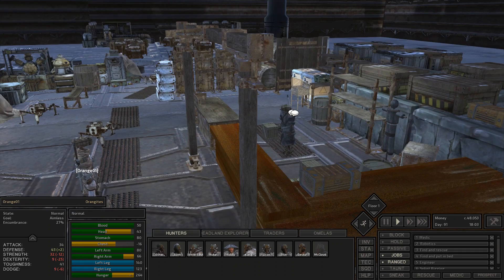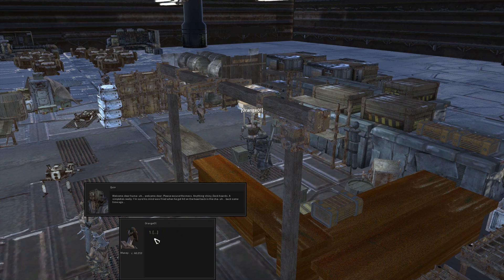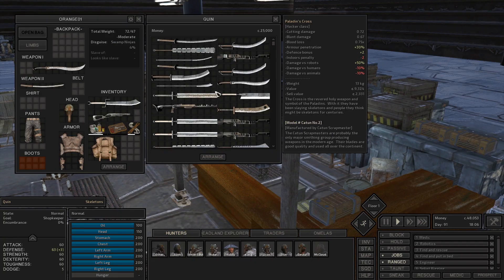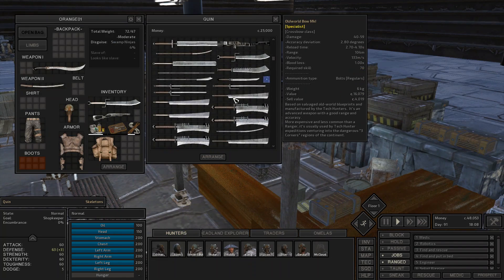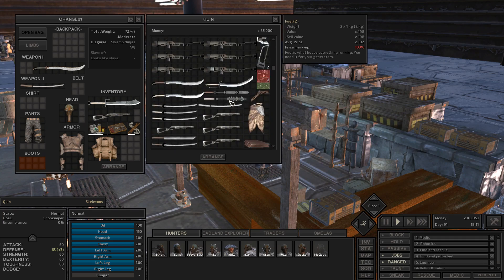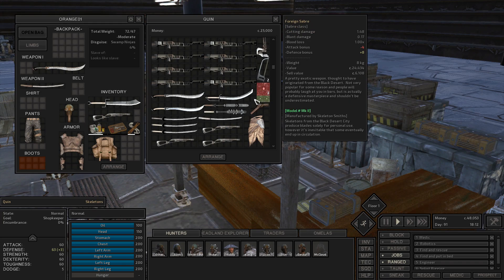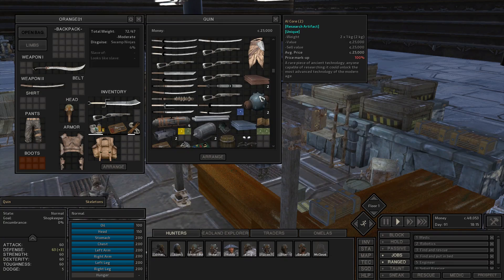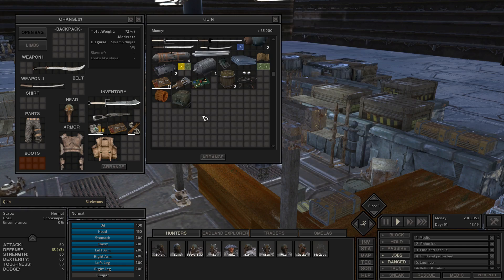If you talk to Quinn right here, they're the one that sells stuff to you and they've got some unique dialogue. They have a ton of different items, a ton of really good melee and ranged weapons. But if you keep scrolling down, you'll see they also have Engineering Research and some really good blueprints as well. They also have AI cores, which are extremely expensive - 25,000 cats - more than any of the prosthetics you'd find. They usually also have ancient science books, but I think I've bought all of theirs.